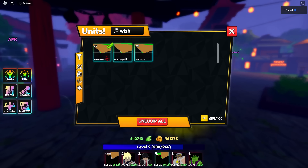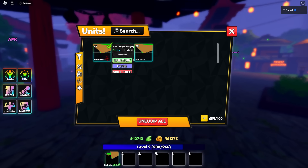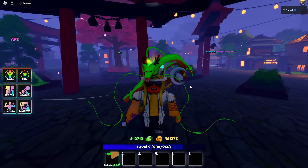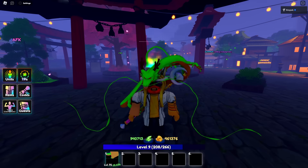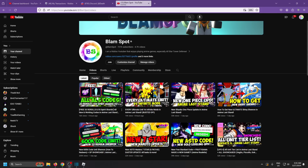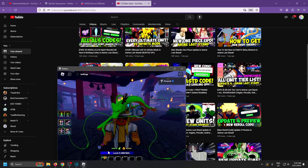I'm pretty excited to show it to you. Let's go unequip all of our units and equip Shenron the wish dragon. I'm going to show you the new ability for Shenron. If you guys are having any trouble claiming the code, make sure you watch my two latest videos — those ones will help you out.